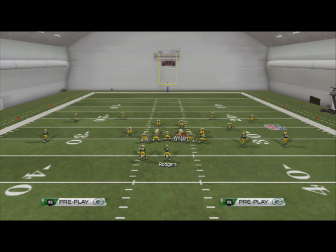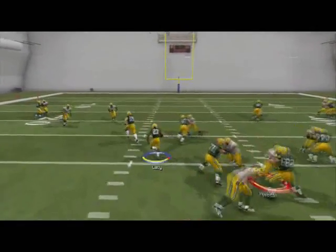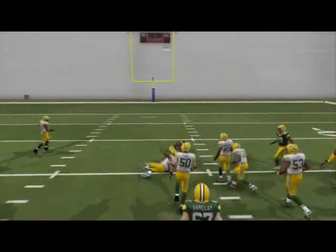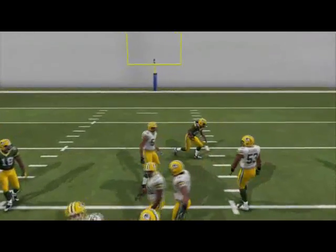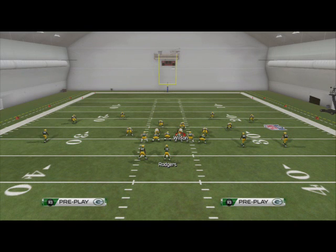The last play is the Halfback Mid Draw — if they're in super max coverage, call the draw to keep your opponent off balance with the run. Thanks for watching today's episode of Madden 25 Scheme of the Week offense. We'll see you tomorrow, and if you have any questions leave them in the comments below.